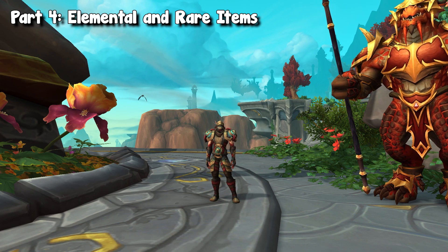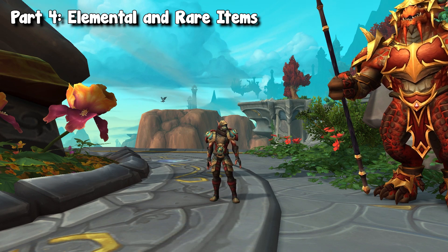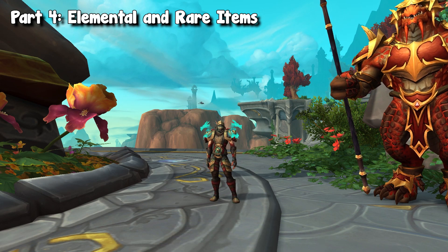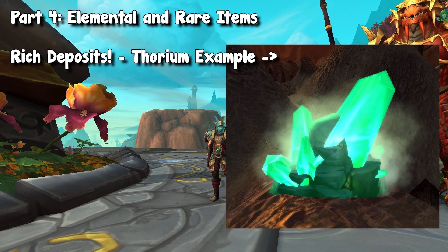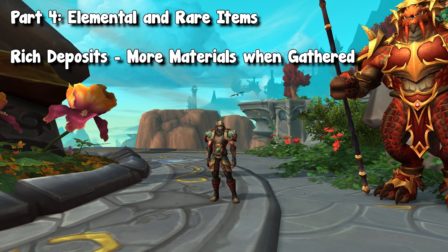Before we go into specializations and knowledge points, let me go back to what I talked about with gathering having flavor, and highlight the different types of nodes you'll come across. When gathering — and I'm going to highlight on mining and herbalism — there will be different types of the same deposit. As a miner, you have your general common ore, which is your servite deposits. Normally as you fly around the world, you're going to access these nodes. However, there is a chance they can be a special version of the same node. One you'll likely be familiar with is the rich deposit, which happens in a lot of old world mining and Shadowlands — a rich node grants you more materials when mining. These are the type of special nodes we are talking about.